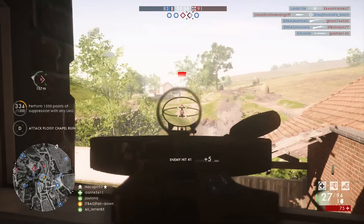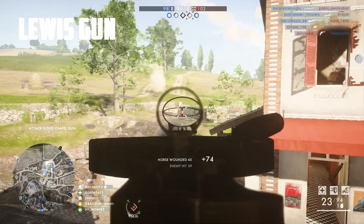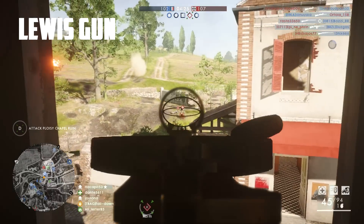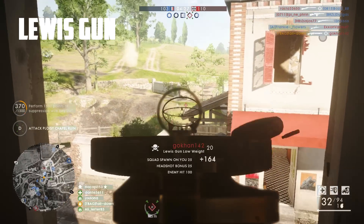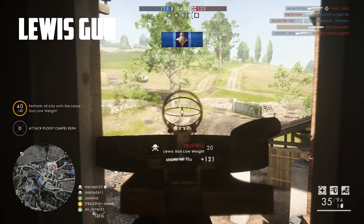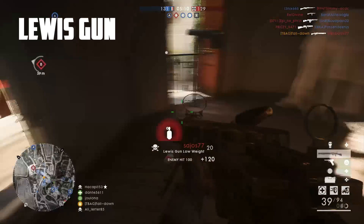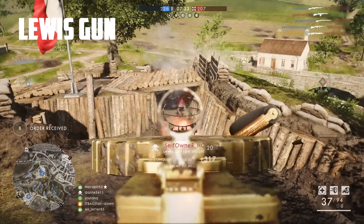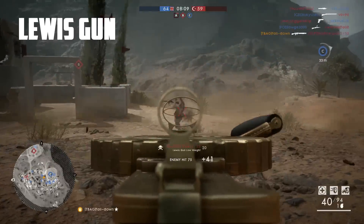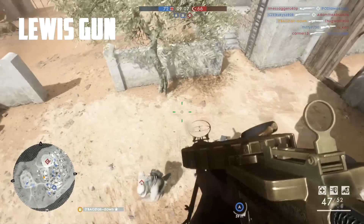For the final gun it's yet again a light machine gun — I'm talking about the Lewis gun. I've always been a fan of the Lewis gun in Battlefield 1. In my opinion it's the perfect gun to learn the mechanics, great for newer players. It's very easy to use — it has a bipod, a 47-round magazine, and it doesn't overheat, at least if you choose the low weight variant. It's also super accurate. It does have a slow firing rate of 480 rounds per minute, but with the new time to kill it's still pretty damn amazing.